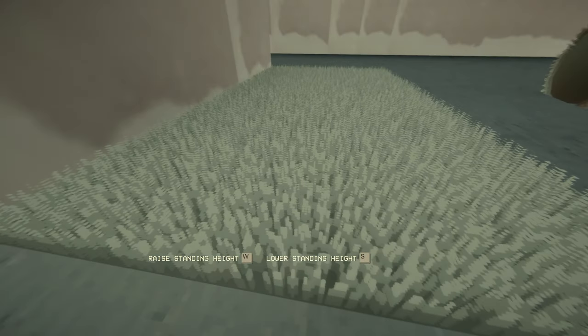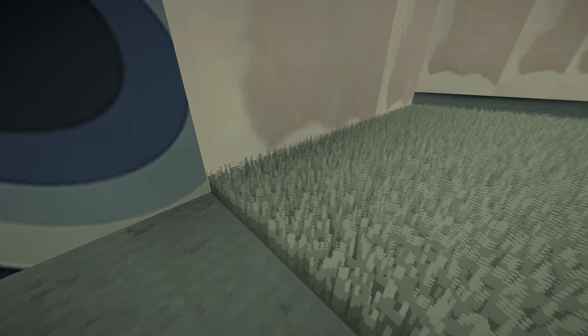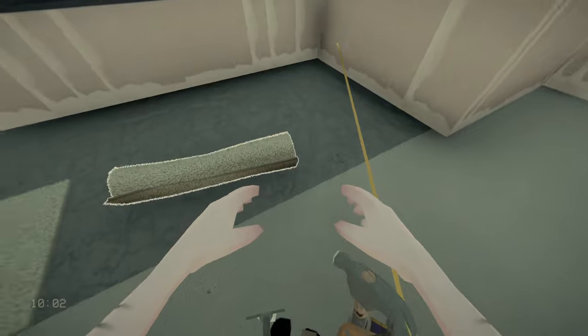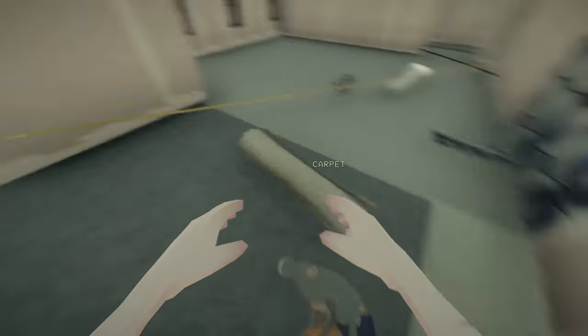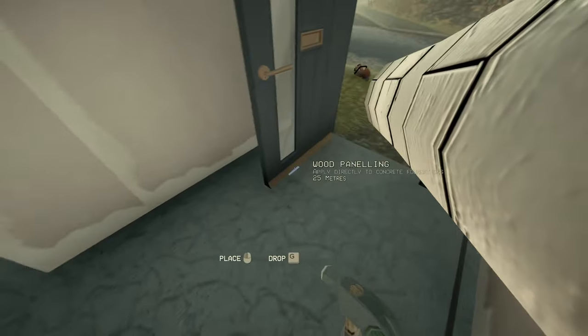Maybe I'm colorblind in this game but that is not a white carpet. There is nothing white about that carpet - that is clearly green. It starts as a dark green and works its way up to quite a light green but it's not white. I don't think we'll be bothering with that. I kind of wanted a carpet in here just for something a bit different but yeah, can't trust the color of that.